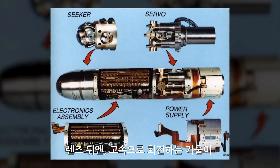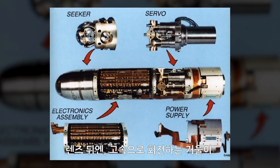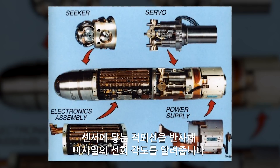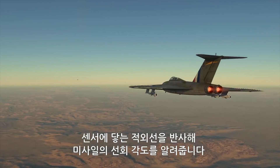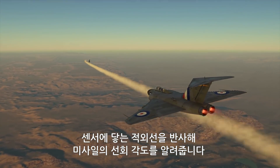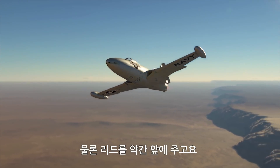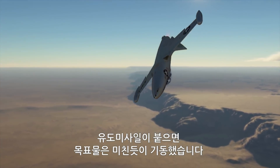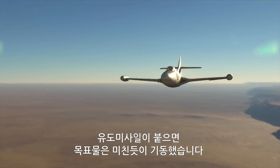Underneath it, basically, a mirror that spins really, really fast, reflecting the IR waves it caught onto an array of sensors. This tells the missile the angle to which it should start steering — with a bit of a lead, of course, as targets tend to become crazy agile when there is a seeker missile on their tail.